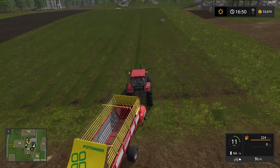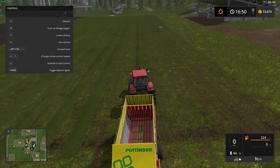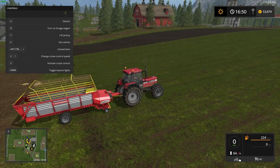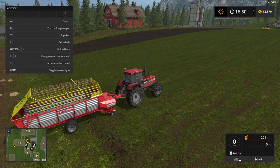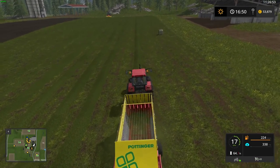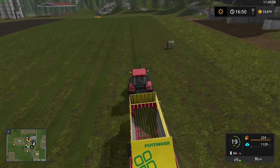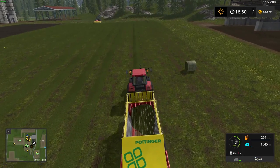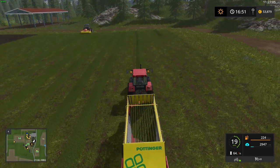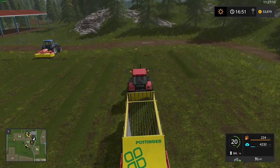It's just the same: you need to go over the pile, lower the pickup with V, turn on the forage wagon with B, then just drive over it. You'll see at the bottom right it's filling — but now it's filling with loose grass, not bales. You can see the bale sitting to my right. And you can do just the same as with baling — just drive to your barn.